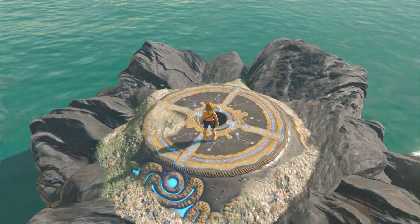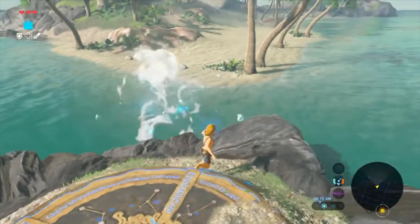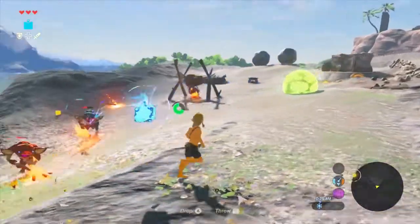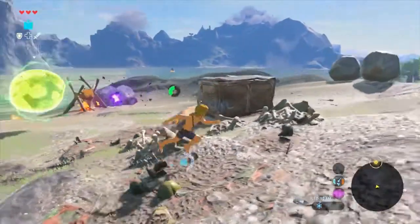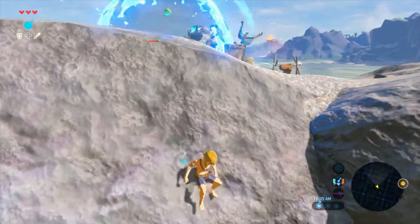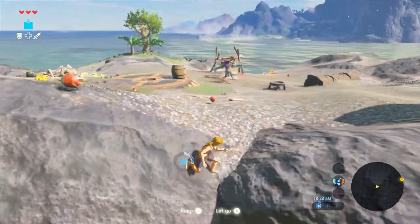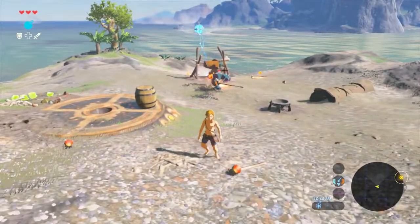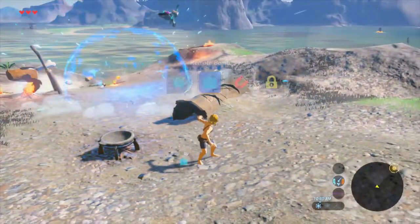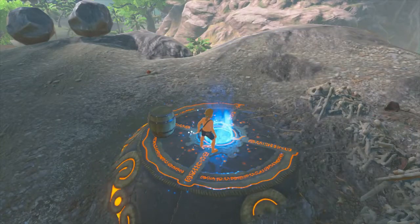I don't even die honorably from a Bokoblin guarding his territory - I die from a random boulder randomly falling down. I completely forgot that was a thing around here - sometimes random boulders just fall down on you. Thanks, Breath of the Wild, thanks for making that a thing. Alright, there's one again. So now if I can get lucky like the first try and wipe everything out again, that'd be very nice. Okay, that did kill him. Now he's dead. Let's go! We did it - number two!